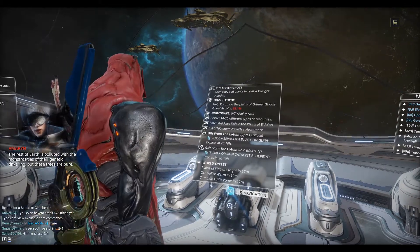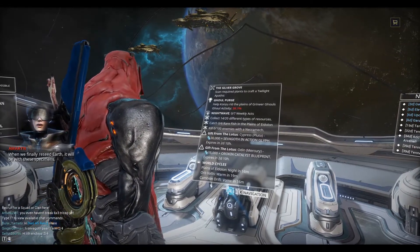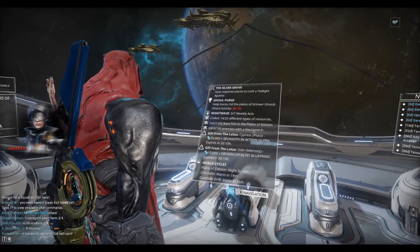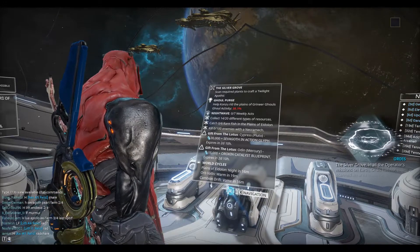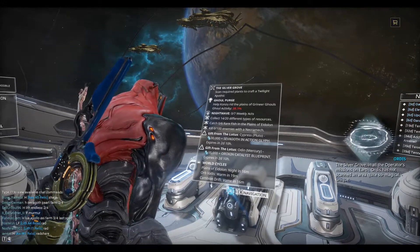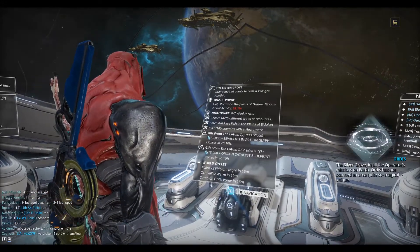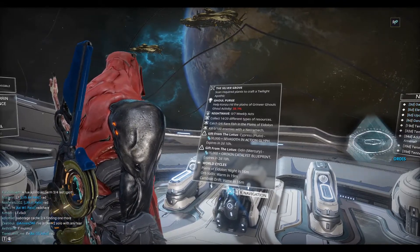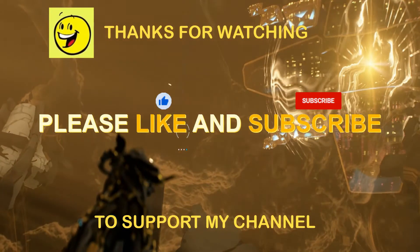Earth's oldest forest is populated with the first trees that evolved a resistance to the Orokin bondage. The rest of Earth is polluted with the monstrosities of their genetic tinkering, but these trees are pure. When we finally recede Earth, it will be with these specimens. Okay, that's the end of this episode guys — thanks for watching and we'll see you in the next one. Bye for now.